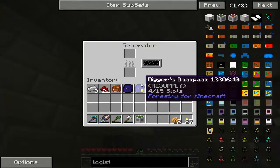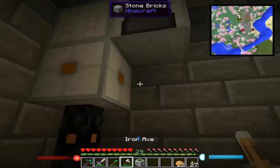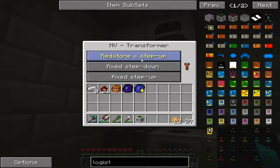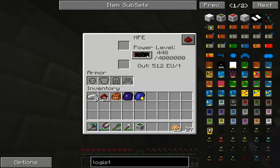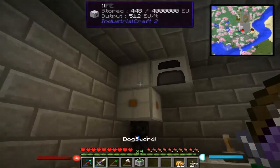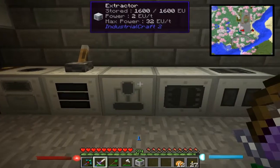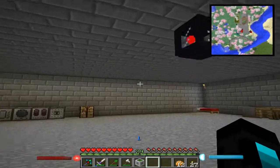Also guys, I forgot to let you know — why don't I have any power? I didn't make that solar panel when I did this. The MFE is up here, it has no power in it. But I did get an MFE before this episode — actually I got a lot of IndustrialCraft stuff. I have a macerator, an induction furnace, extractor, a compressor, and a metal former. I just wanted to let you guys know that.